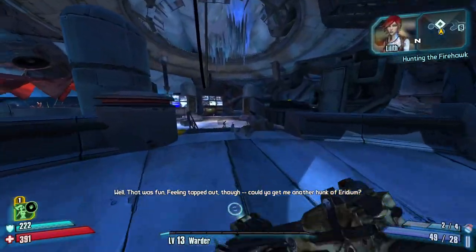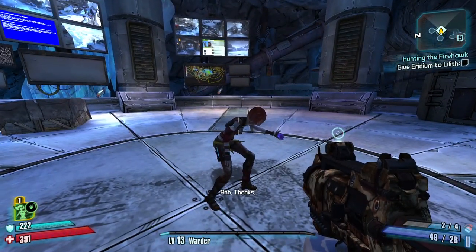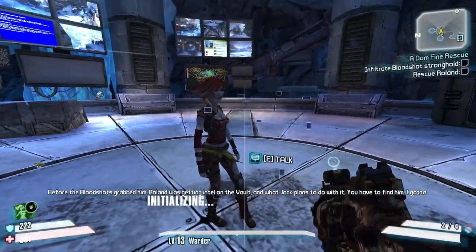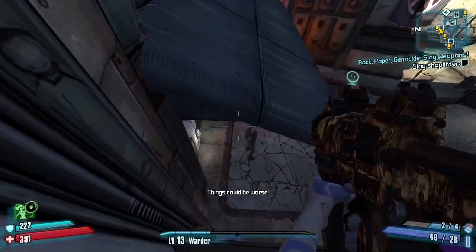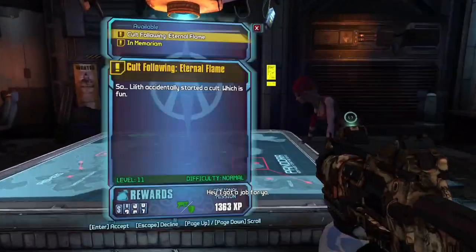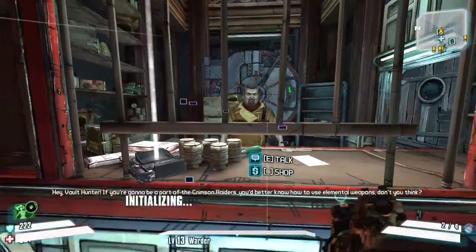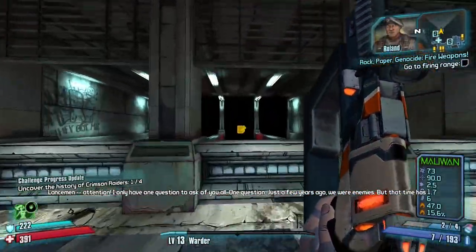Meeting Lilith and doing her fight is where the level farming comes into play. We want to be level 13 by the time we turn this mission in, since it'll scale the 'In Memoriam' side quest we get from her to level 13 — its max level. That's important because we'll be farming it for a Fastball and want it at the highest possible level. Before grabbing the quest from Lilith, I do Marcus's quest but don't finish it — I stop when I get the slag gun, since I can use it to slag enemies early on.